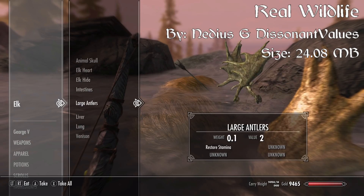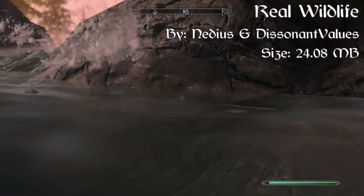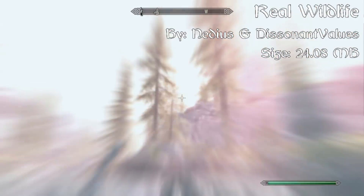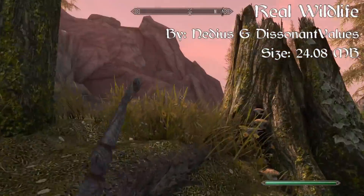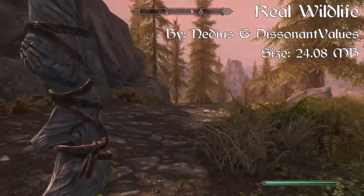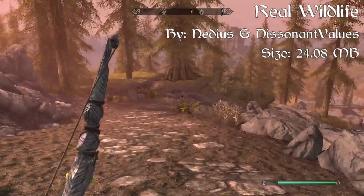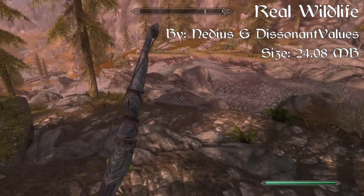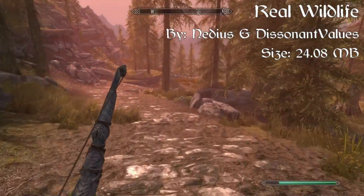Based on these diseases there is an enhanced difficulty that comes along with it, along with the new ingredient types — which include eyes, hearts, claws, and meat for appropriate creatures. As you can see when I kill this elk, I'll be able to search it and find the lungs, the animal skull itself, the original venison, and the antlers that originally came in the vanilla game — and there's also the heart and everything like that. You can gather all of the pieces of the animal and use them for cooking ingredients, making potions, and other things.